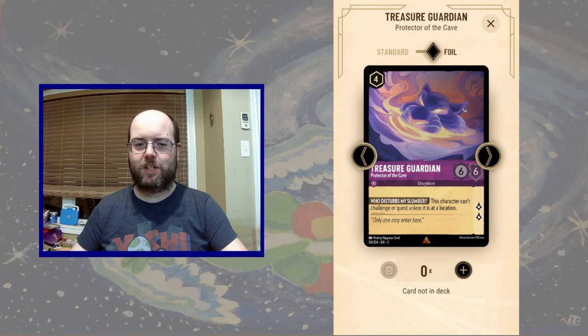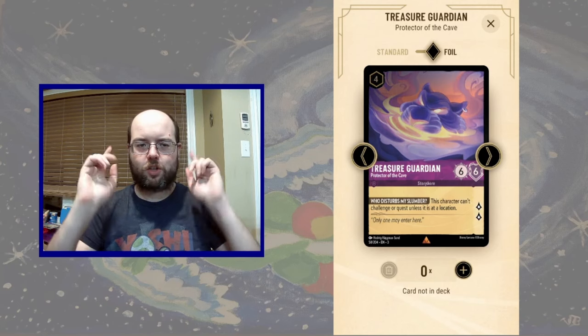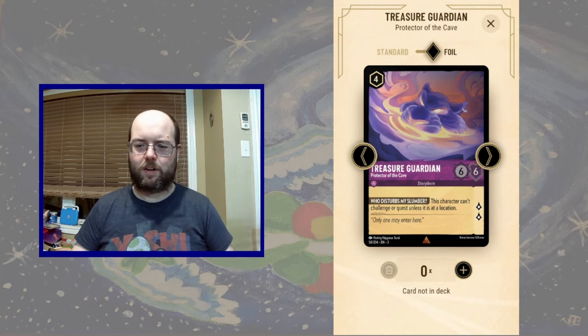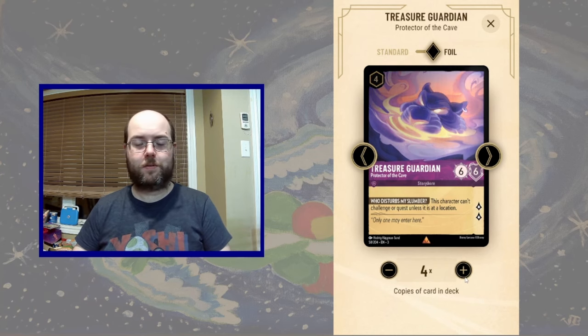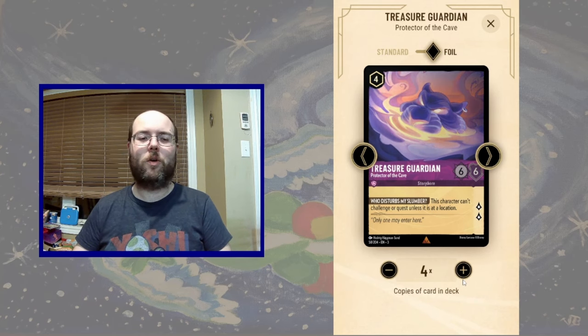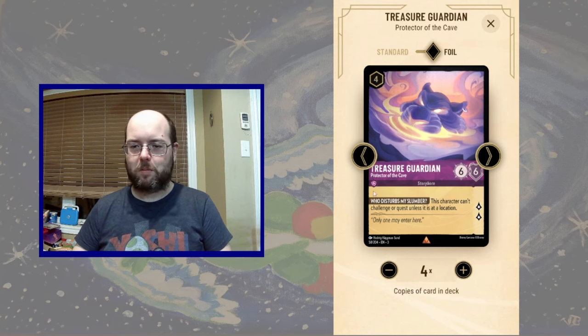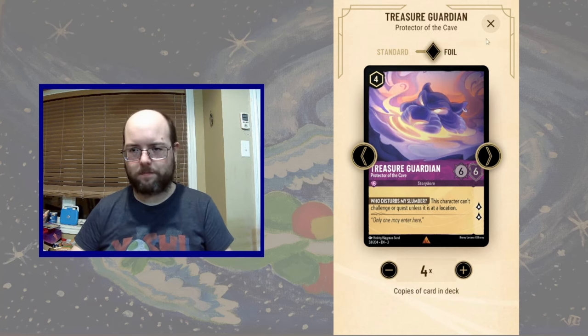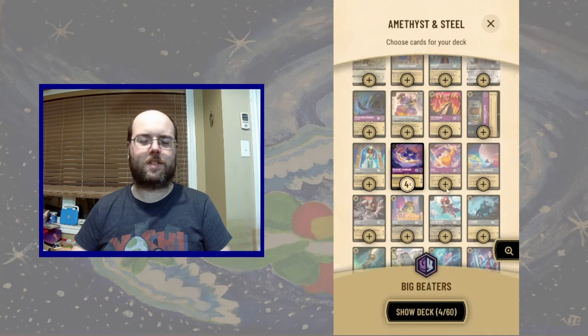Hello everyone, this is Genius Yoshi and today we are building Treasure Guardian Bullies. I've been quite interested in this card, which is 6-6, quest for 2, for the small cost of 4. It's a very over-statted character, but this character can only challenge or quest if it's at a location.